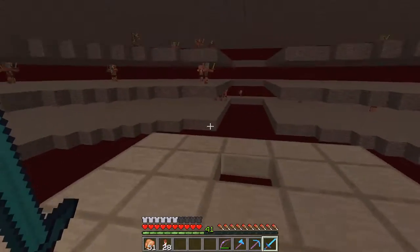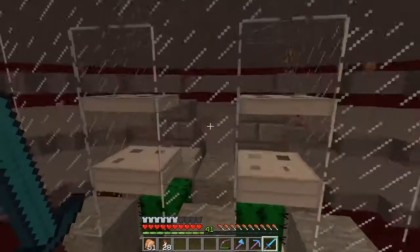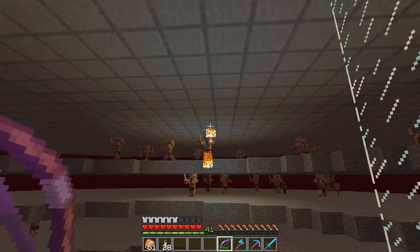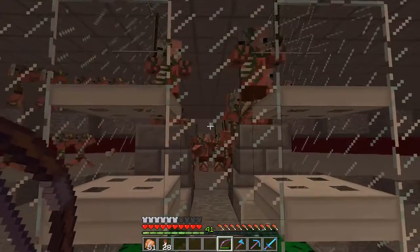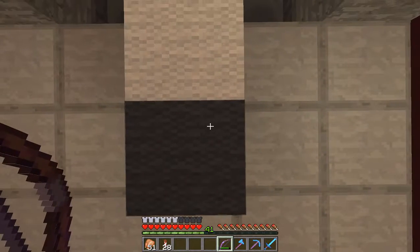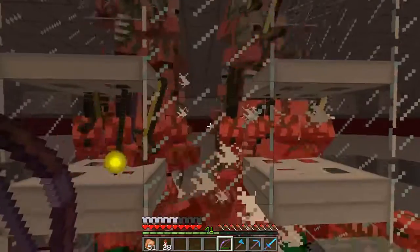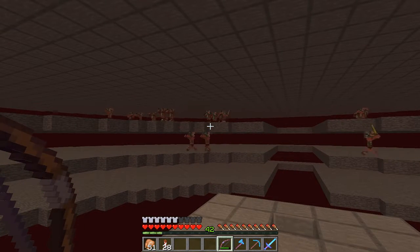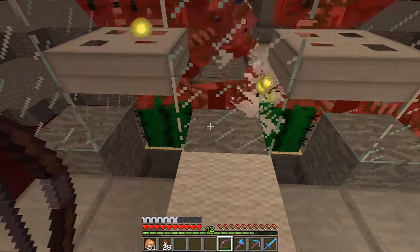Here we are up on the gold farm. I've got three spawning platforms and you just gotta get aggro on the pigmen. And you'll see they start piling up here, dying on the cactus. All you gotta do is basically just stand on this block, about right in the center of it, and they can all see ya. So it works pretty good. You get quite a bit of experience from it. I'm pretty happy with it.